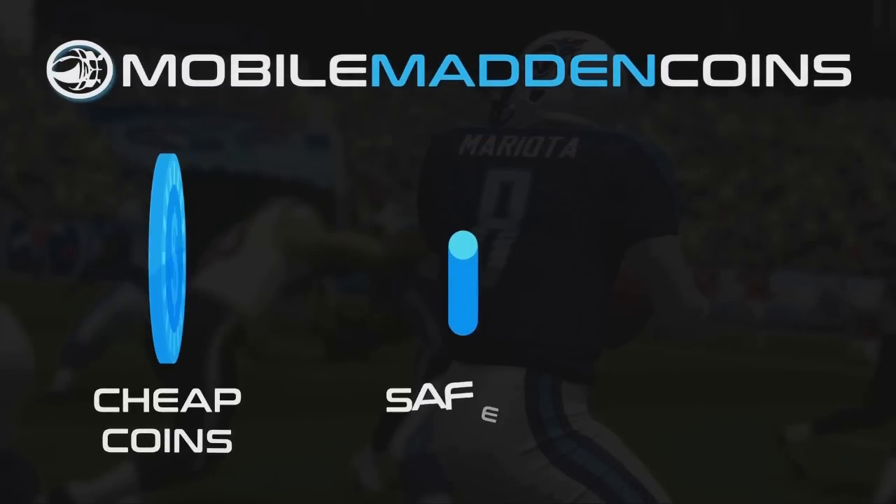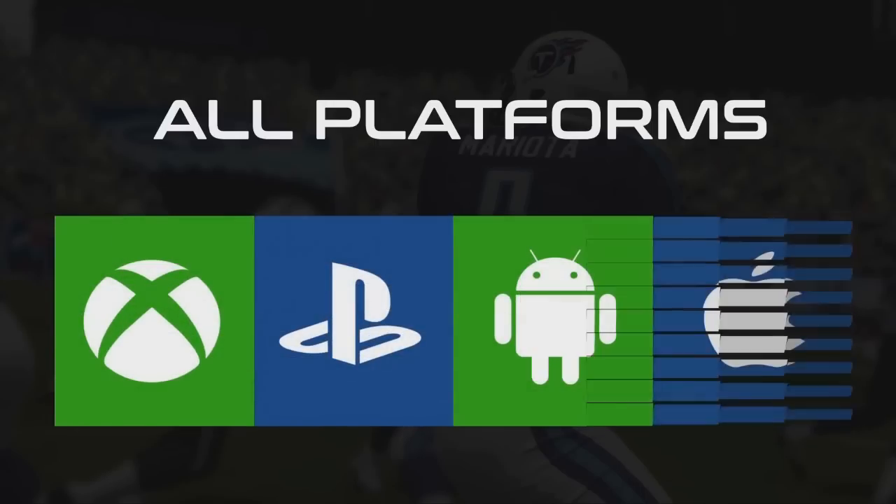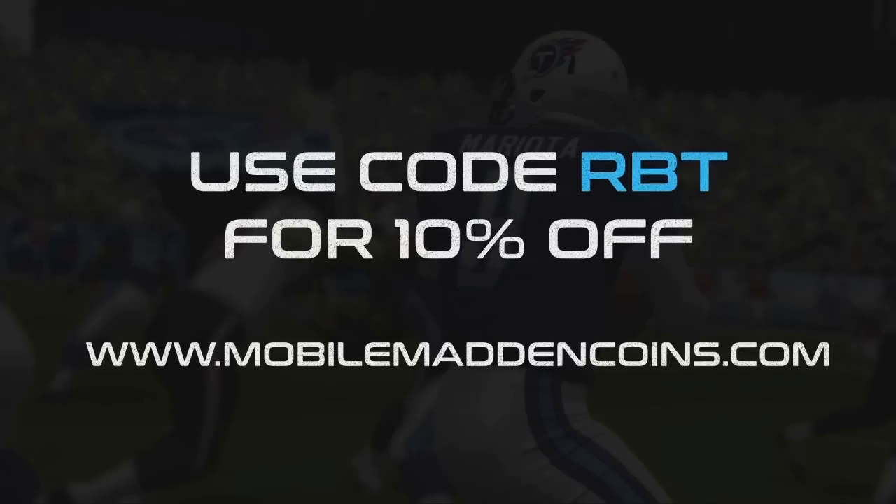If you're looking for instant and cheap Madden Ultimate Team coins, make sure to check out mobilemaddencoins.com and use the discount code RBT for 10% off your purchase.